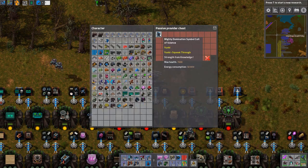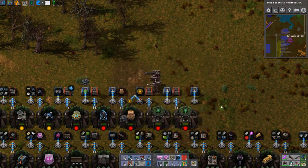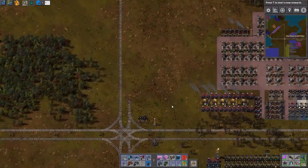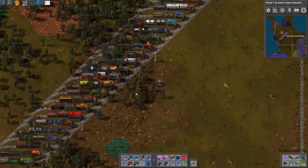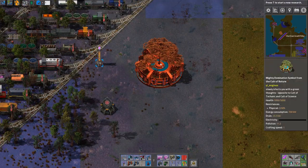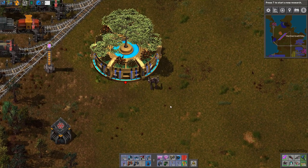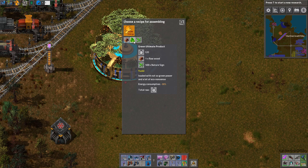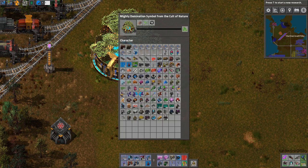I've got the cult of nature one, the cult of science one, and the cult of profit. Where should we put these things? We could put them near our rail yard - that might be a really pretty spot. I did trim some of the trees back and let some stay because I think the trees are quite pretty in this area. I want to put these things down - oh lovely, look at this! That is absolutely gorgeous. What does it do? I can make nature signs, green ultimate product, or I can make wood - it's a wood making machine!